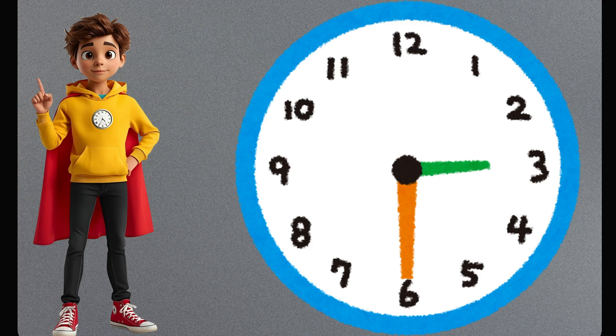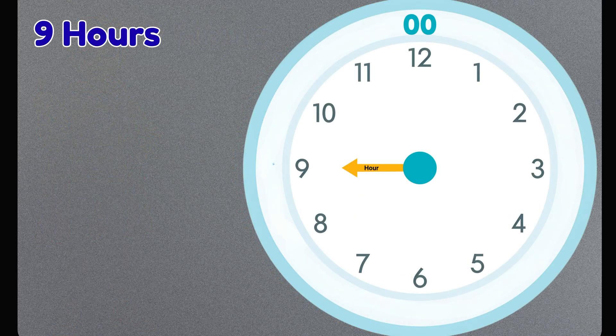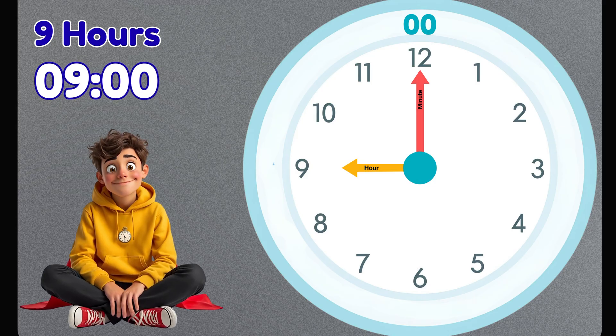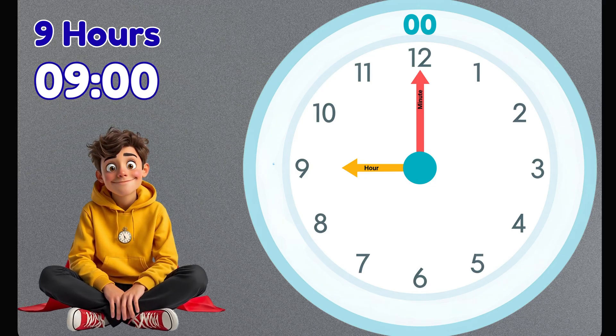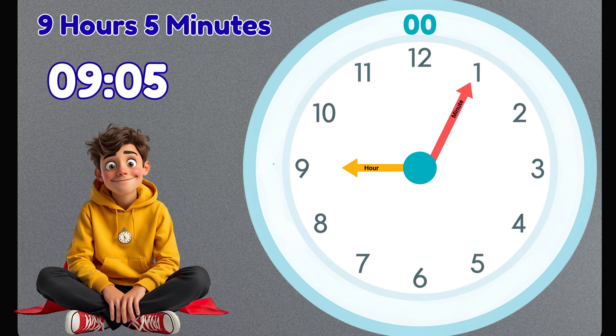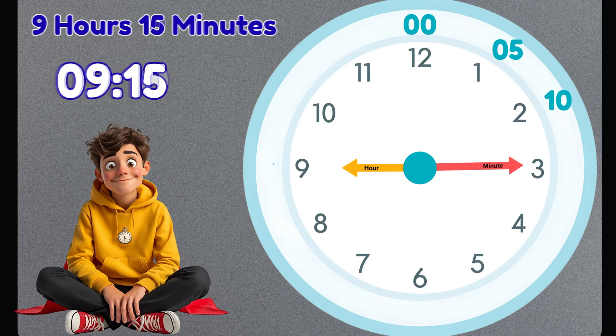Important! When the short hand is between 2 numbers, we always use the smaller number. Now the short hand points in between 7 and 8, so we use 7. Now, the long hand tells us the minutes. Here's the secret — it counts by 5s. Let's count together starting at 1: long hand points to 1 equals 5 minutes, points to 2 equals 10 minutes, points to 3 equals 15 minutes. And it keeps going.